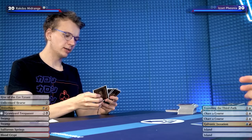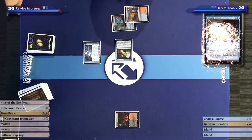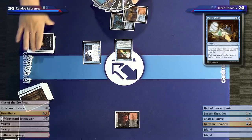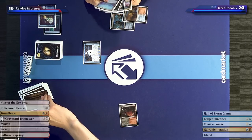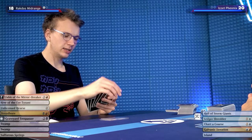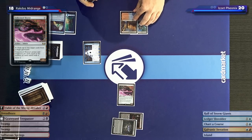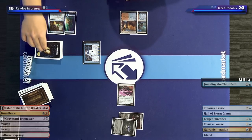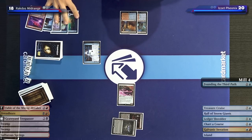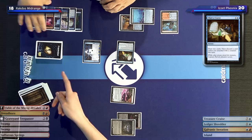Let's tap Steamvents. I'll follow suit — Blood Crypt. We're going to play the Saga on chapter one and cast Chart a Course. Discard and Island. I'll untap and take my draw. I'll cast an Unlicensed Hearse. Hearse is so brutal. The Saga triggers — mill four. I kind of have to overload my graveyard and use whatever I can as long as I can, because I can't keep up with putting cards in the graveyard fast enough.